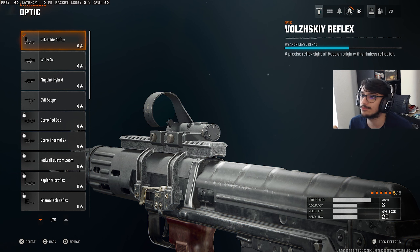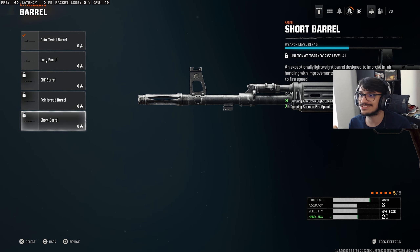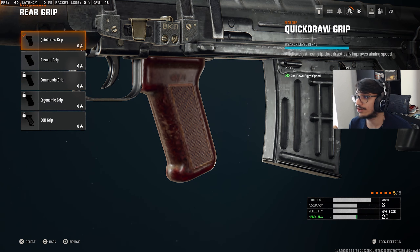If you don't feel comfortable with this optic, definitely take it off. For the barrel I would use the Gain Twist barrel — it's a pretty good barrel, it gives you that bullet velocity that you need. This is like an early build, I do have some attachment slots empty, but I've been using this class setup and this is all you need. Look at the bullet velocity you gain just off the Gain Twist barrel.